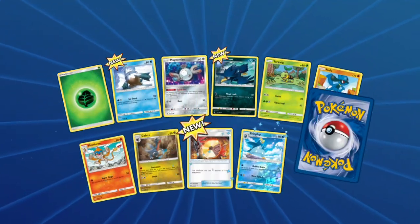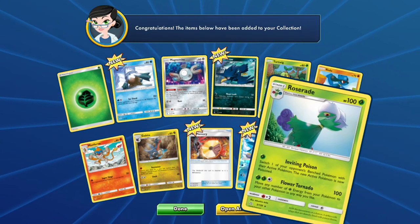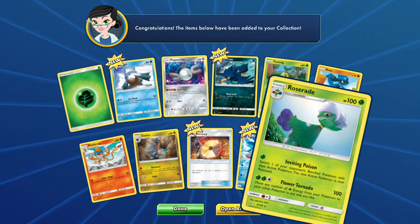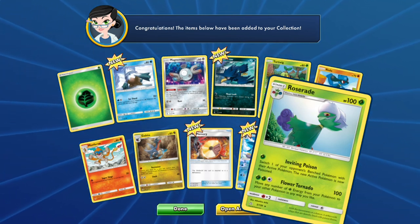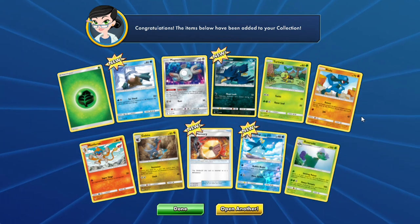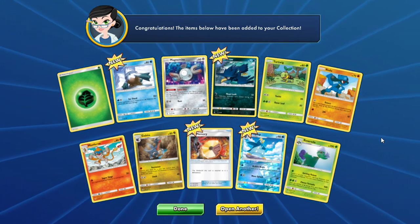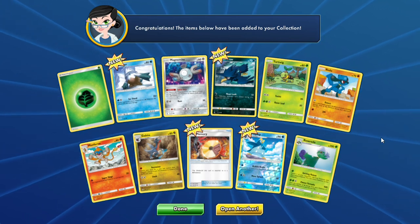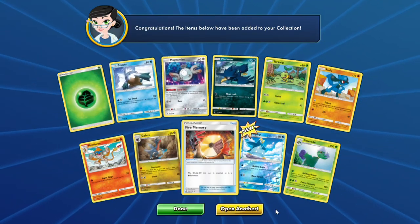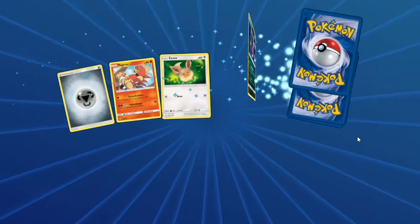Fifth pack: a Snover, another Riolu, a Gabite, and a Roserade rare. So we can definitely make that Garchomp line bigger. We also got a Fire Memory, and another Riolu. But can we even play Lucario? We'll see if we can play Lucario in this event.